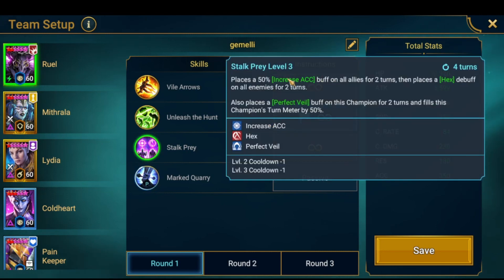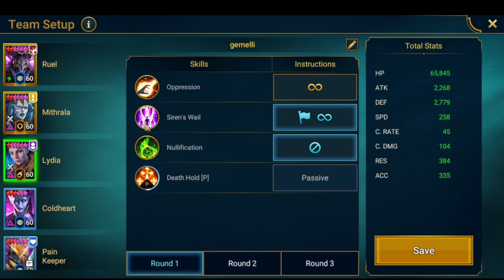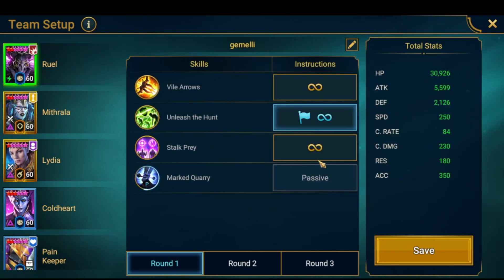I'm using an accuracy banner, but you don't need to if you have 300 accuracy, because Rule places increased accuracy with his buff — 300 accuracy should be enough to land the debuff. If you can run an attack banner it's better, but if not just get an accuracy banner. My accuracy banner has double rolls on speed, which is how I hit 250.